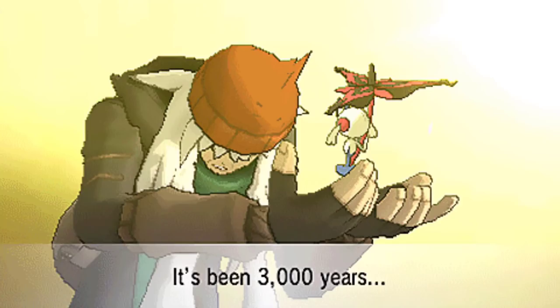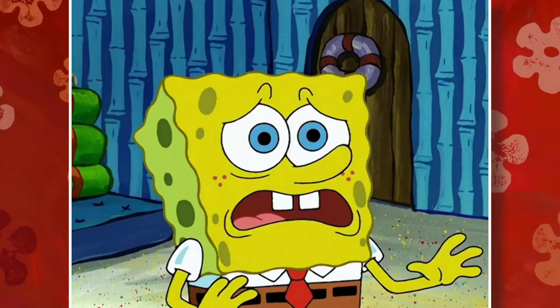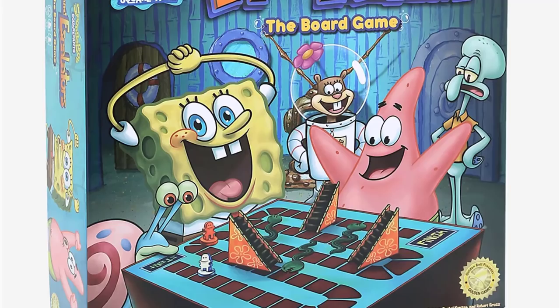It's been 3,000 years. On the cover of the box, SpongeBob and Patrick are happily playing, which is strange — something tells me they wouldn't really be smiling. Gary, Sandy, and Squidward join the party from the background, which is weird because Sandy didn't even appear in the original episode. Where's Mr. Krabs? Oh well. What matters here is that Eels and Escalators has finally made its jump into real life.